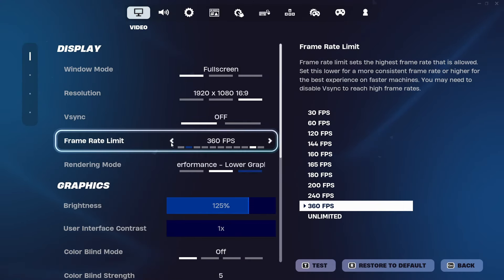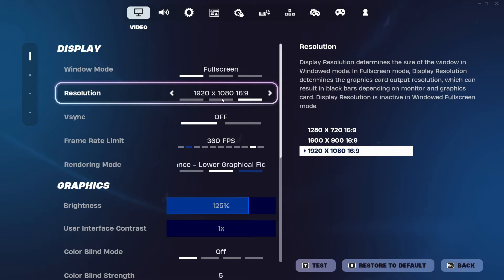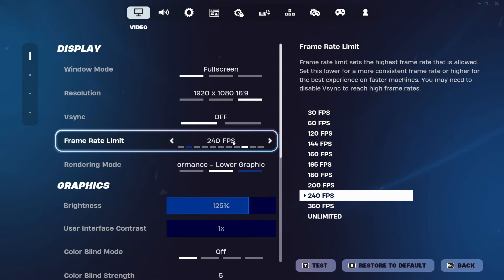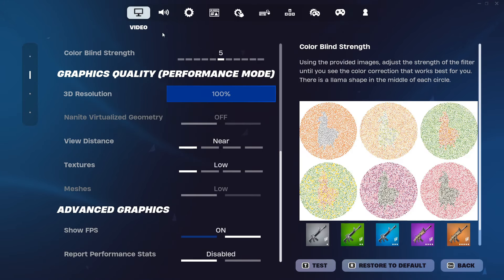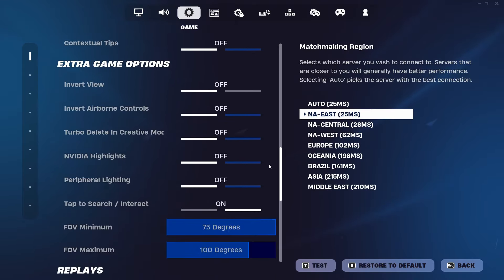We're going to talk about all of those, but first you got to start with in-game settings because this is a big one. So obviously fullscreen, 1920x1080 — even if you play stretch res, this should still say that. V-sync off, whatever FPS you'd like to run. I have a 240Hz monitor, I've had it on 360 just because I like it, but 240 is what I run. I play performance mode, 125 brightness, and all of my settings are on low.